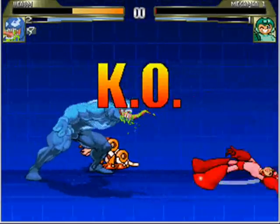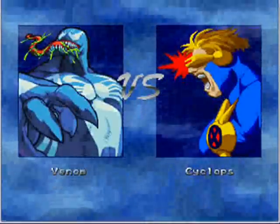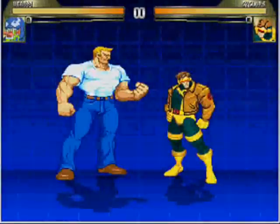Now remember, the second person we're going to fight is Cyclops because that's the order we placed. Watch — Cyclops is the second person we're fighting because of the order I placed him in.